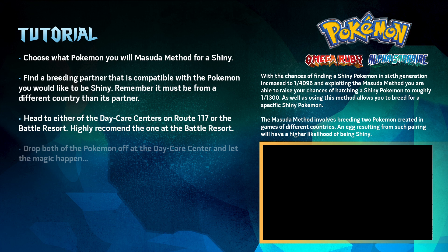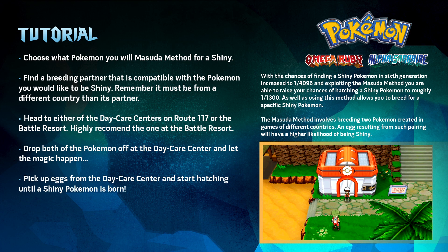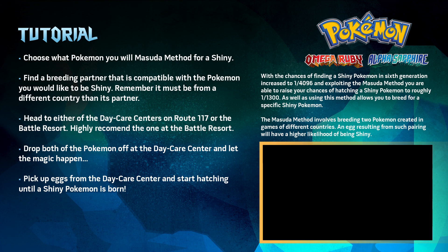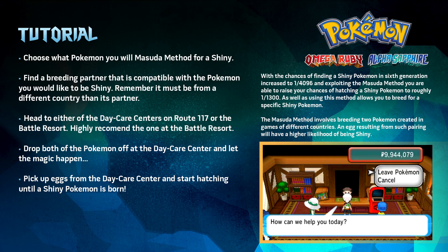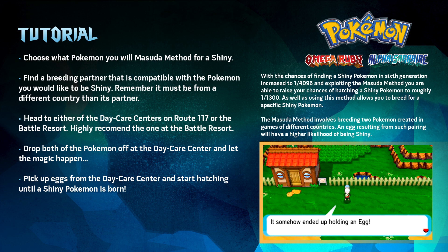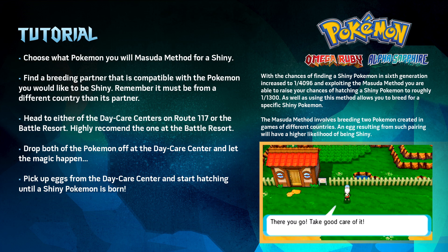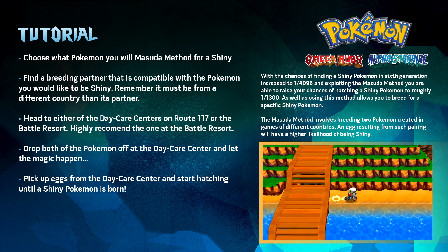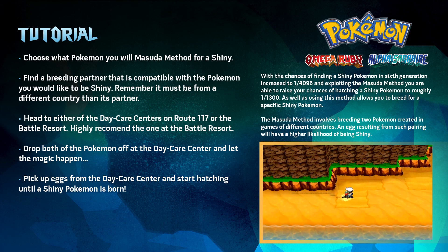Once you arrive at your preferred daycare center, drop off the two Pokemon and you're doing the Masuda method. However, there is still a very tedious portion to the Masuda method, which is hatching the eggs from the daycare center to see if the offspring is a shiny Pokemon. I highly recommend the Battle Resort because you can exploit its geographical features to effortlessly hatch eggs. The trick is simple: upon receiving your egg from the daycare lad, go to the right until you cannot anymore and then press up. Now you're doing circles around the island with the press of a button, but keep in mind it only works using the d-pad, not the circle pad.